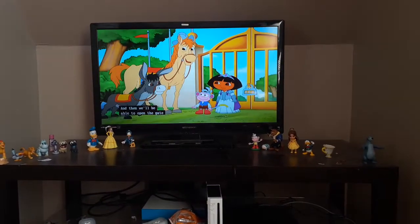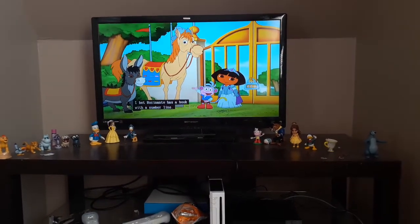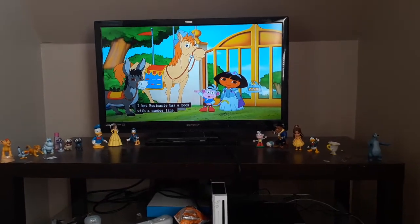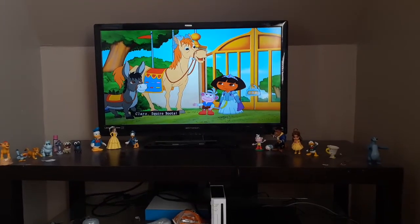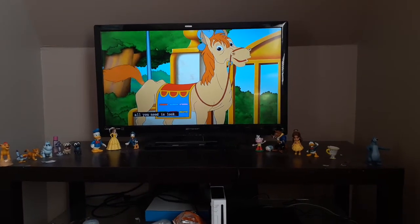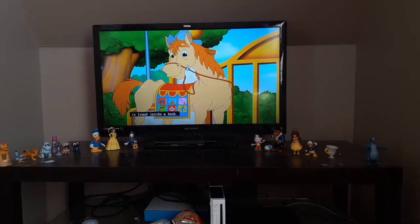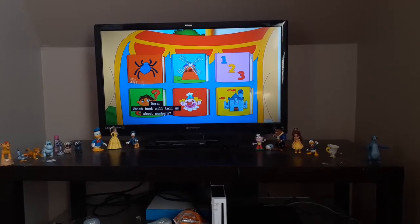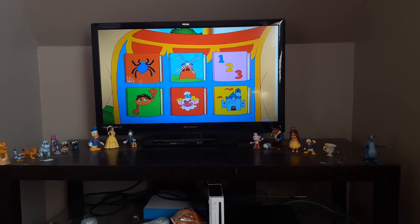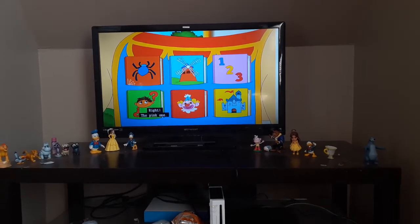And then we'll be able to open the gate to the Noble Forest? That's what the lock said! I bet Rosinante has a book with a number line! Claro, Squire Boots! To find out about numbers, all you need is a book! Anything that can be known is found inside a book! Which book will tell us about numbers? The pink one! Right! The pink one!